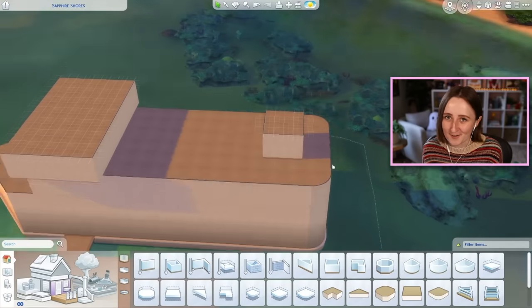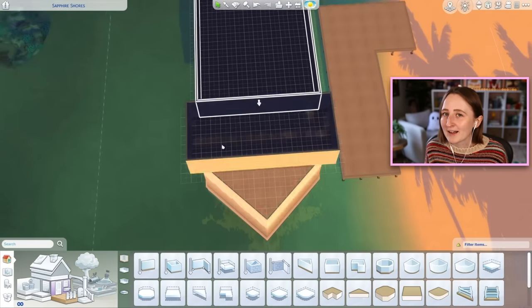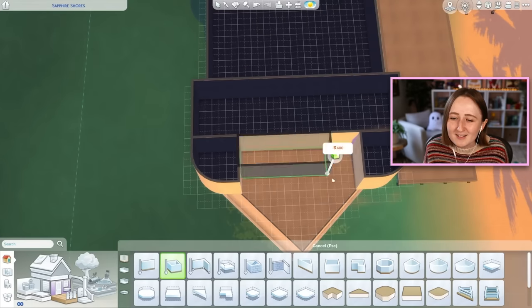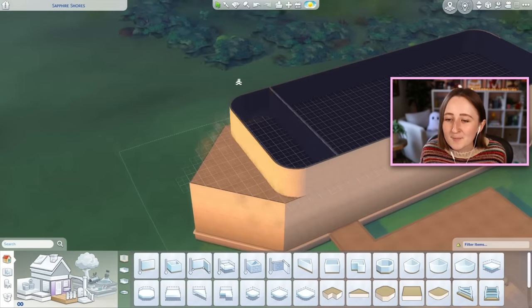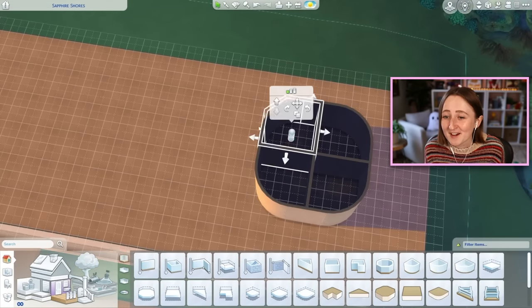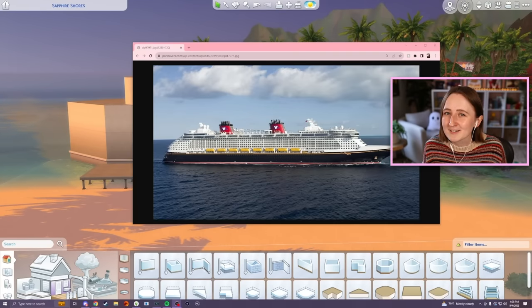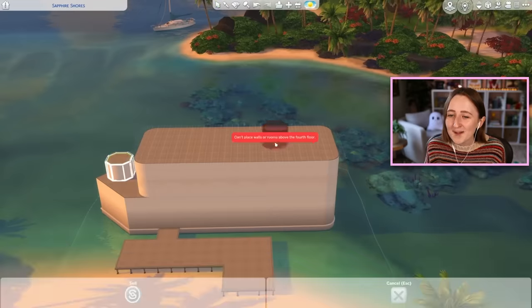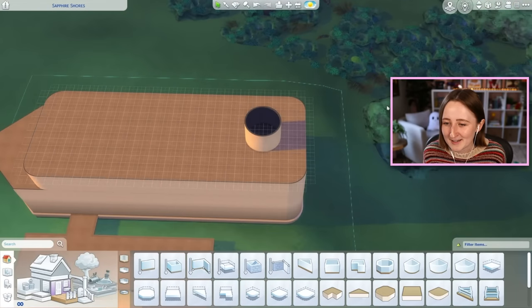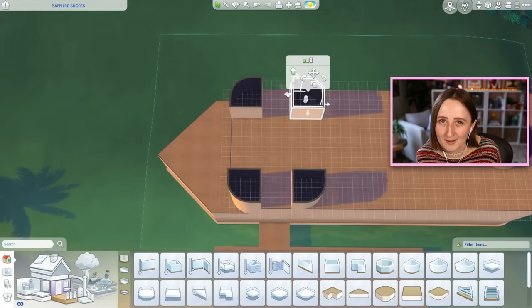Obviously in The Sims 4, it doesn't function — it's not real, it doesn't work like that in this game. It's gonna take some imagination, and I'll explain how it functions in a bit. The real reason I wanted to build this is I love The Sims 3 so much, and I really badly want hotels in The Sims 4. I've been talking about it a lot recently, especially since the horse pack came out.